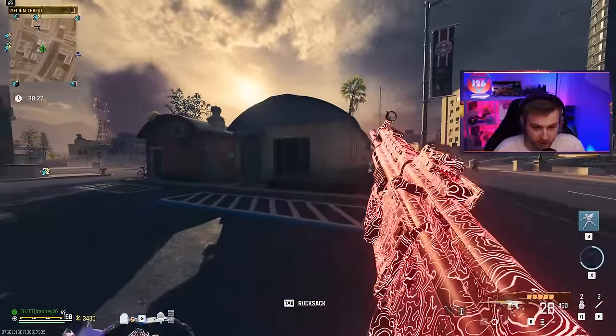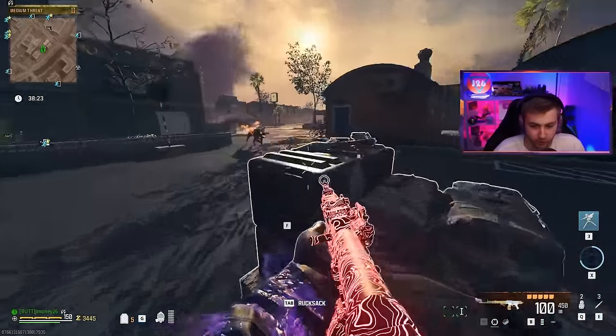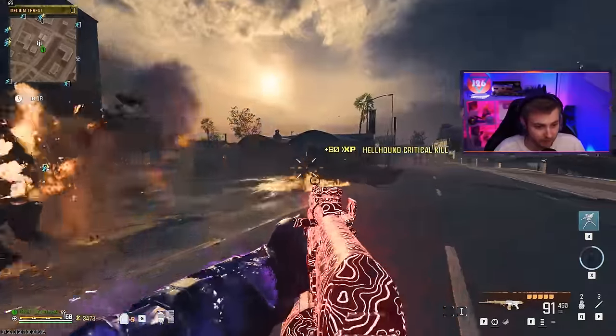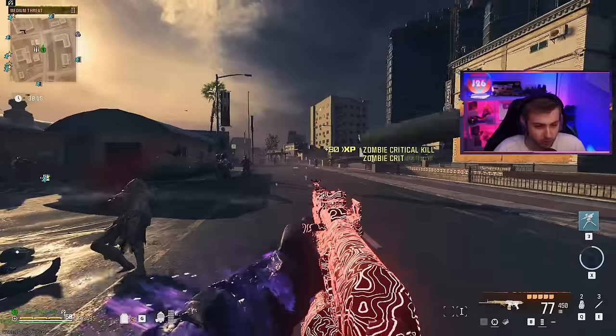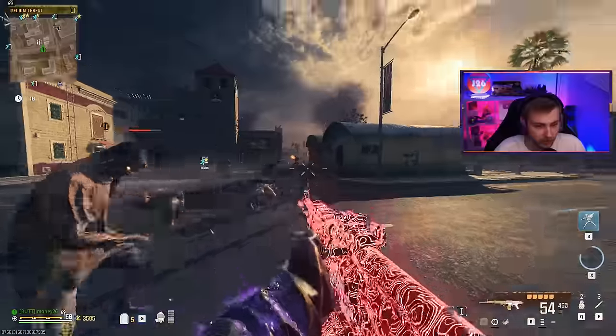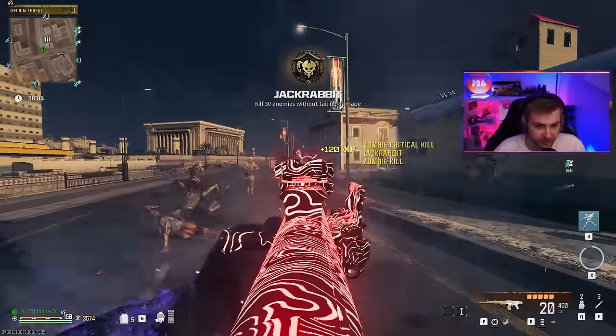Let's check the reload speed on it — kind of slow, not going to lie. It looks like we have a hundred rounds in the mag with 450 in reserve. Not a lot of ammo for an assault rifle. And I don't think it does an insane amount of damage to really warrant that low of an ammo count. But I guess we got to do a little more testing to see.